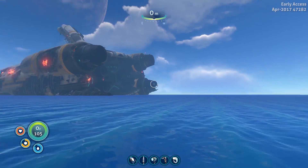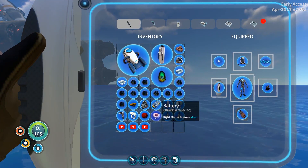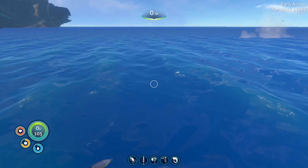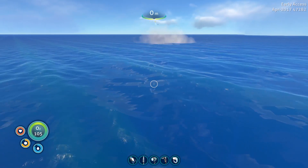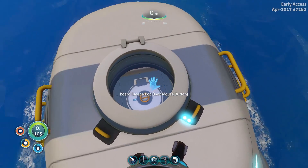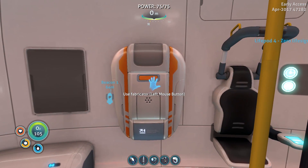G'day, this is Shea and welcome back to some Nautica. Guess what? I finally got some more silver. I figured that searching for silver was going to take a little while because I had to go into places that I hadn't been. Along the way I did actually find some things that we're going to go and have a look at in a minute. But this means that we can make another fabricator.